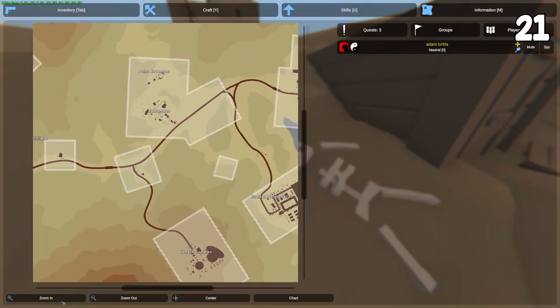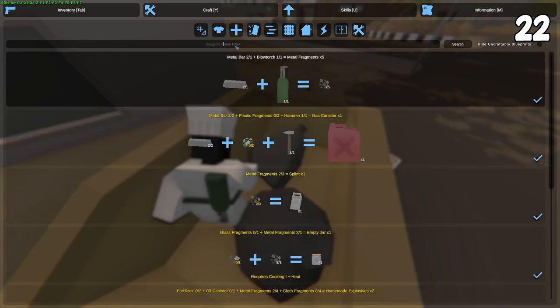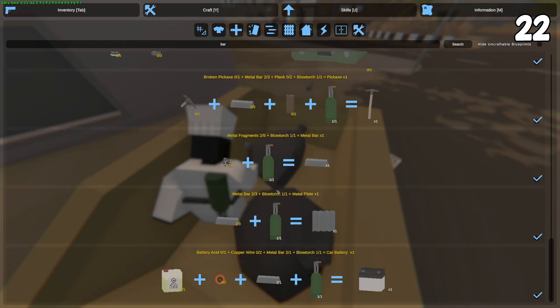In order to get the broken pickaxe part, you can find it on this part of the map right next to the mine entrance. There are a lot of random item spawns on the map which most of the time can only be used for salvage and will give you metal fragments. With metal fragments and a blowtorch you can get metal bars, and with these metal bars you can get metal plates, from which you can build metal crates, metal buildables, and metal doors.